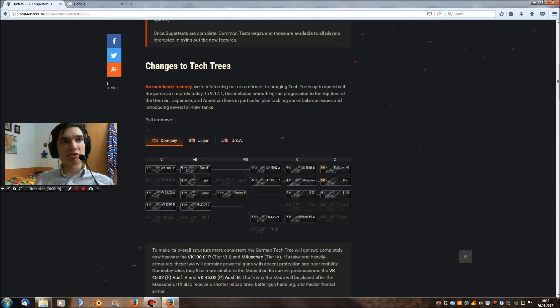There are changes to the German tech tree, and as you can see there are two super heavy tanks being added: the VK 1001P and the Mäuschen. They both lead to the Maus — you have the VK 1001P which is a super heavy that leads to the Maus. Basically both of them are earlier prototypes of the Maus.